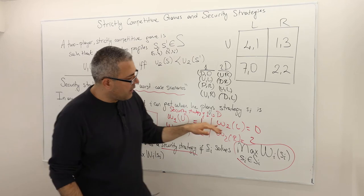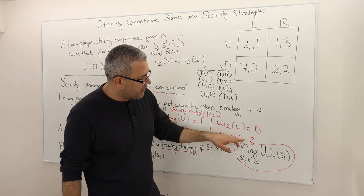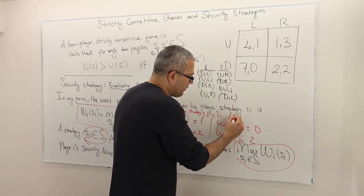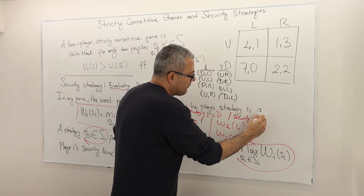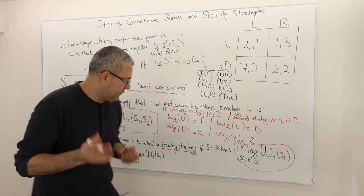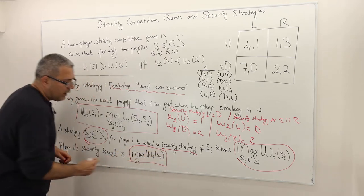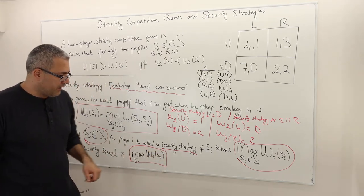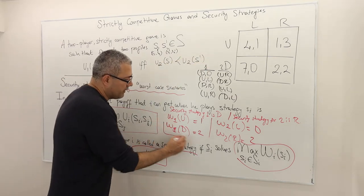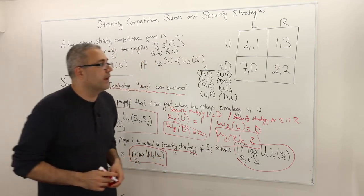What about player two? If she plays L, she gets a worst-case of zero. If she plays R, she gets a worst-case of two. The maximizing strategy is R. Therefore the security strategy for player two is R. We call the notation max_{S_i} W_i(S_i) the player i security level. In this game, player one's security level is two and player two's security level is two.